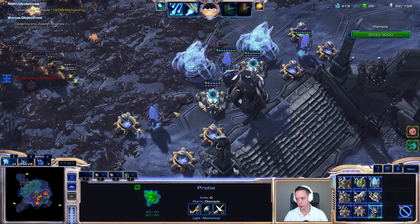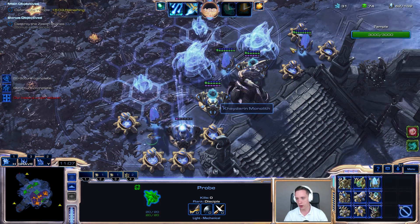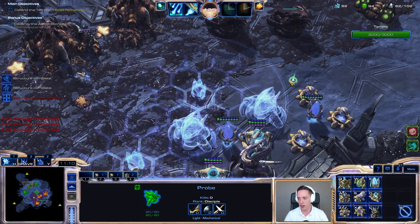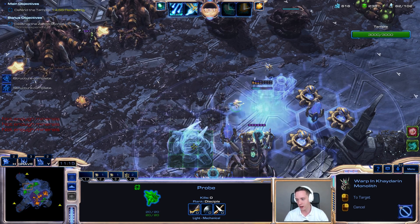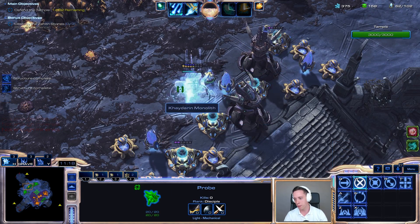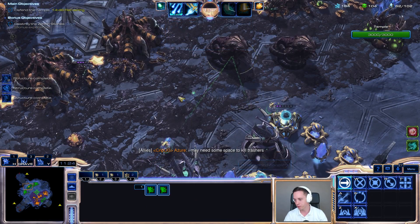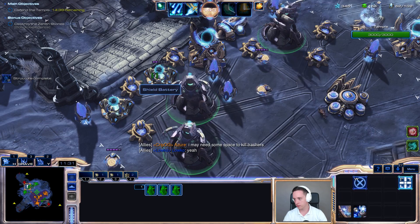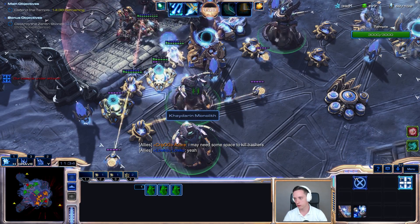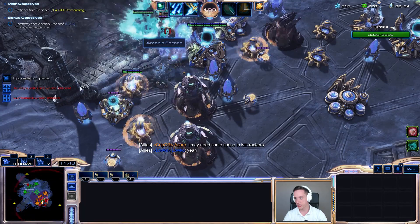We'll get a couple of them over here too, which is the main reason why I got so much gas already. I have to put down a whole bunch of shield batteries. One of you wisely pointed out last time around that I played Karax, that I have a tendency to put down a lot of pylons. I don't know exactly why I do that either, but this should be okay. You should be able to move past.